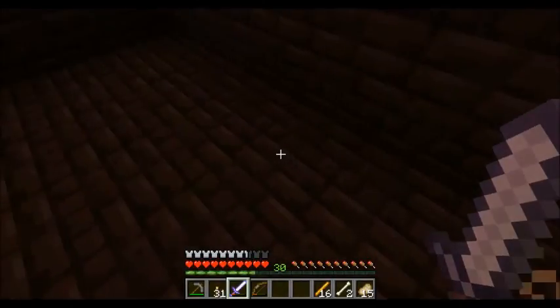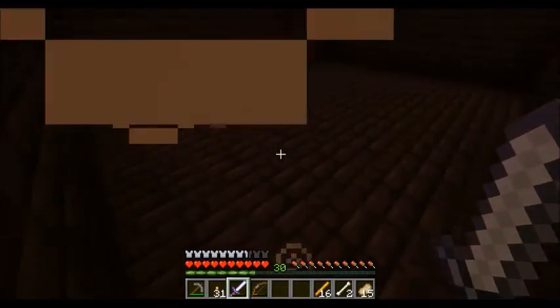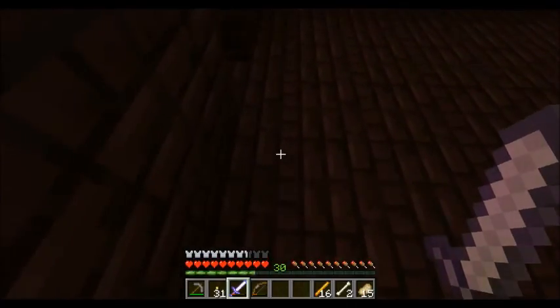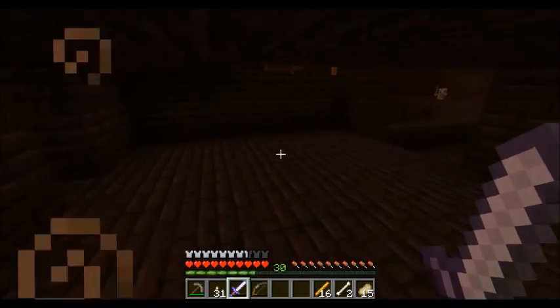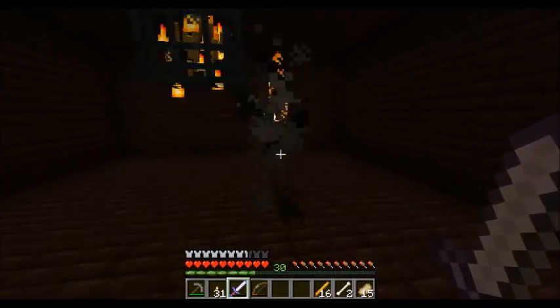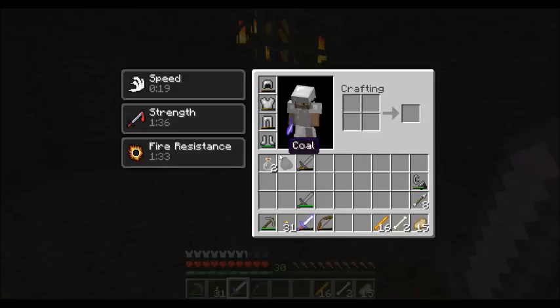Let's see — it's a seven by six space. Okay, so we can put the enchanting table here and that stuff over there. We'll put a little more roof on this. Let's take him out. We'll call that good.